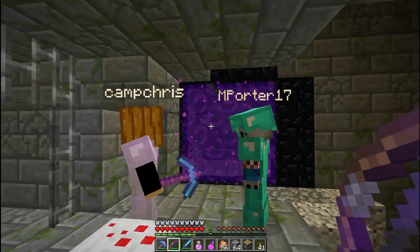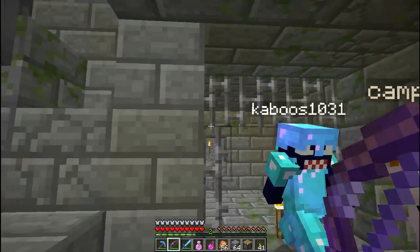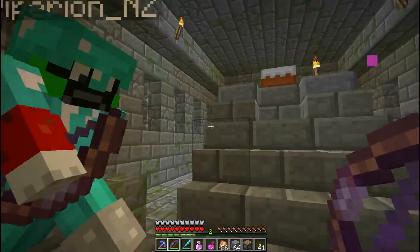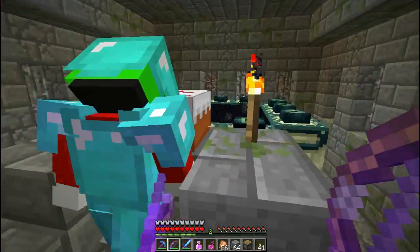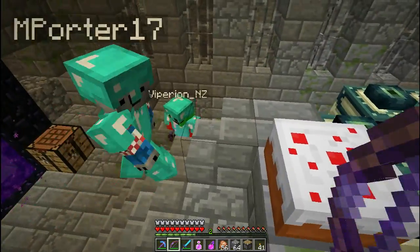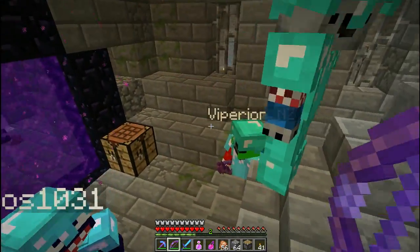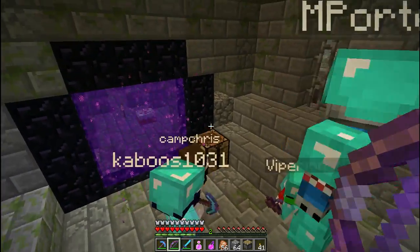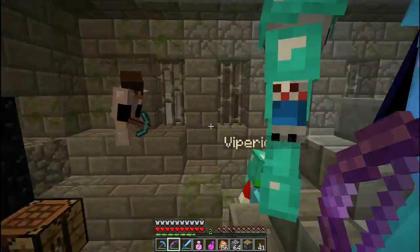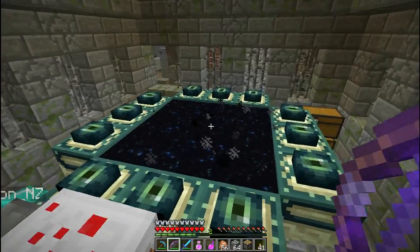Alright, here we go. We're back — skipped through all the boring finding the fortress and getting to the portal. We're all here: port, raining blood, caboose, and camp. The portal is all ready to go, so we're ready to jump in.